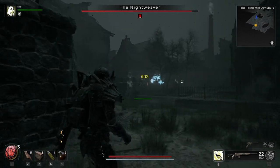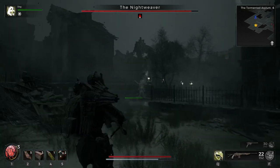She'll always open up with the Frost Shard ability. It's super easy to dodge — just wait until it gets close, then go for the dodge.